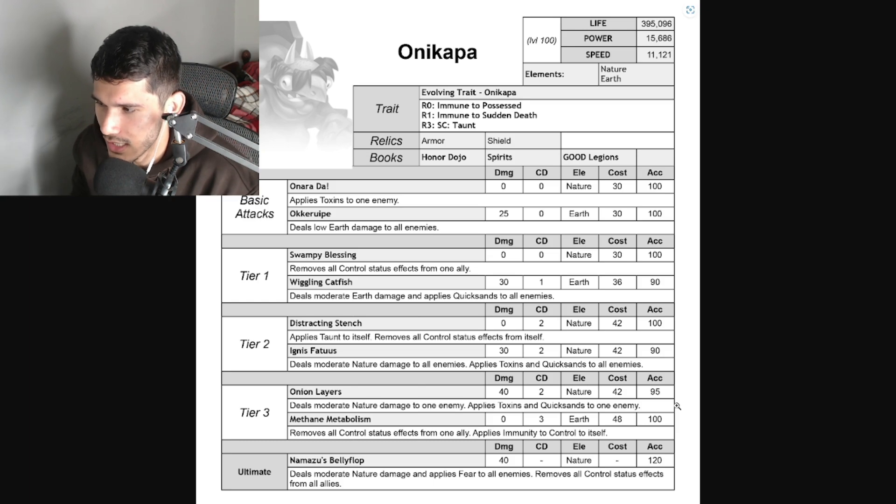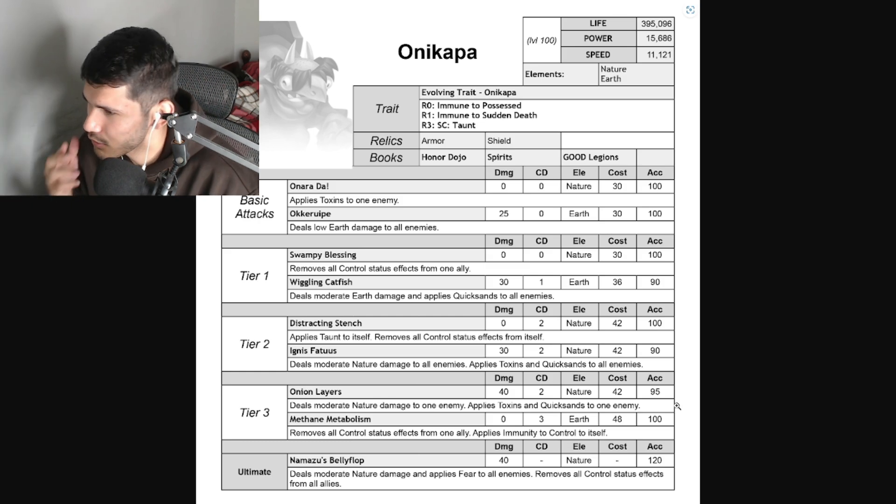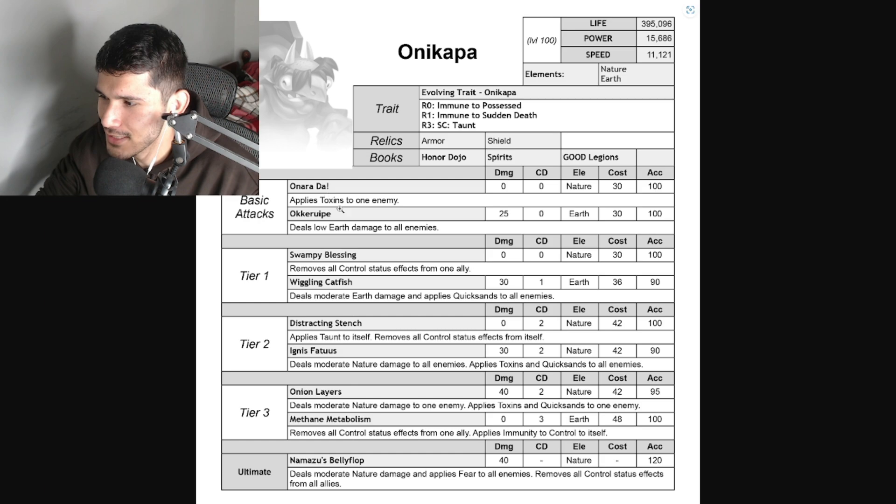For basic attacks, Onada applies toxins to one enemy - nobody's going to run that. There's also a low earth damage to all enemies skill - nobody's going to run that either. We have Swampy Blessing which removes control side effects from one ally. Wiggling Catfish deals moderate earth damage and applies quicksand to all enemies - not really that good. The first three skills are zero cooldown, but I don't think anybody's going to run them. Funny thing is the toxins skill costs 30 stamina - that's crazy, it should have been zero stamina cost with zero cooldown. It's so bad, nobody should be running that skill.